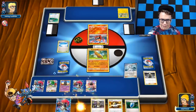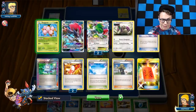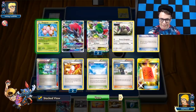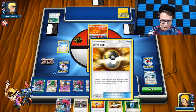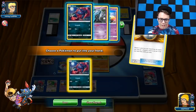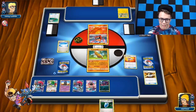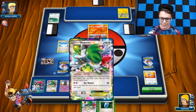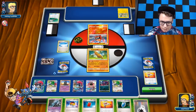I've got Versus Seeker in my hand. Got Rescue Stretcher and Choice Band — I probably won't need that Choice Band. I could go Rescue Stretcher for a Shaman if I wanted to. Let's do that. I'm going to Ultra Ball away the Guzma and the Zoroark to get myself a Zorua. We're going to Rescue Stretcher for a Shaman back, then try to draw into the DCE. We got the DCE — that's pretty dope. I could just retreat that way.